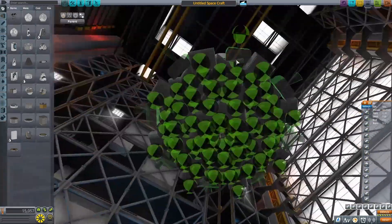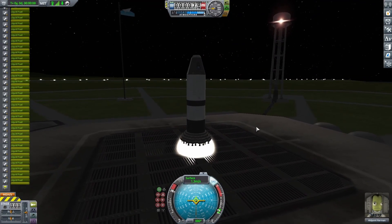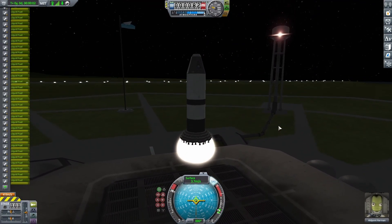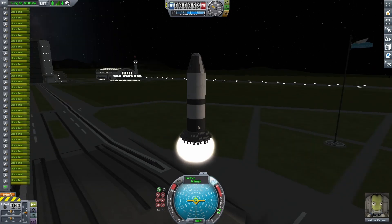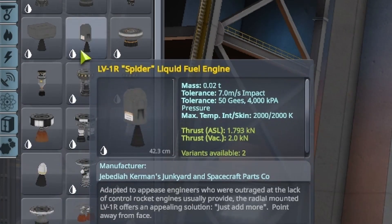I was panicking a little bit, so I put down a whole bunch more, and it's getting kind of ridiculous at this point. But when I go down to the launch pad, finally it gets off the ground, but it's not even that fast - it's kind of just barely getting off the launch pad. So I wanted to switch over to the spider engines just to see how they would do.